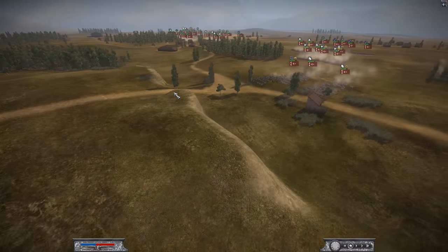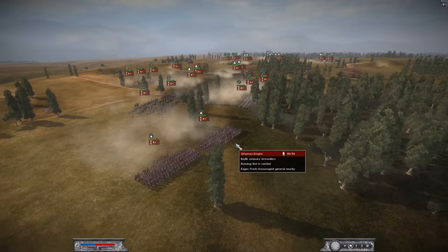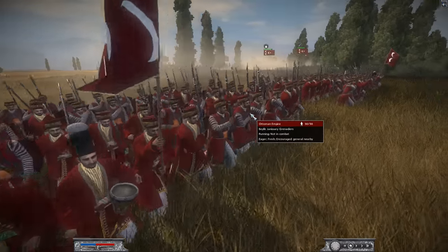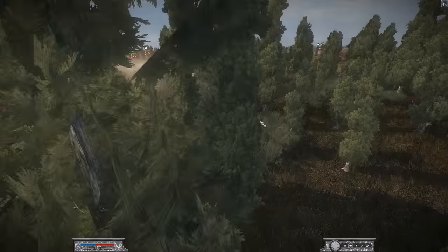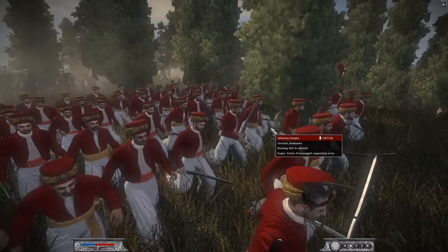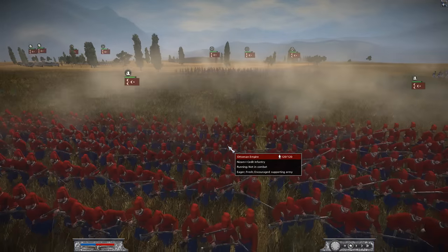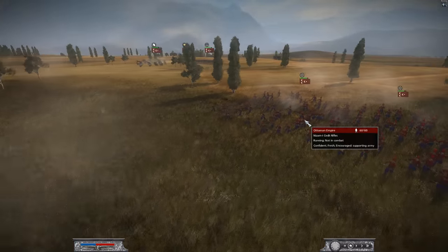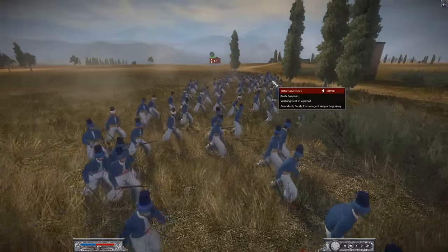Before this battle gets too spicy, we're going to keep it in slow motion and check out these army comps. Starting with the Ottoman Empire, he has two units of the Janissary Grenadiers — a very solid unit, very good at fighting in melee and also firing from a distance. He's got four units of Janissaries, a nice melee-focused unit, and then four units of the Jedet line infantry. He also has three units of Jedet rifles — it's good to bring some skirmishers, very important on the Napoleonic battlefield.